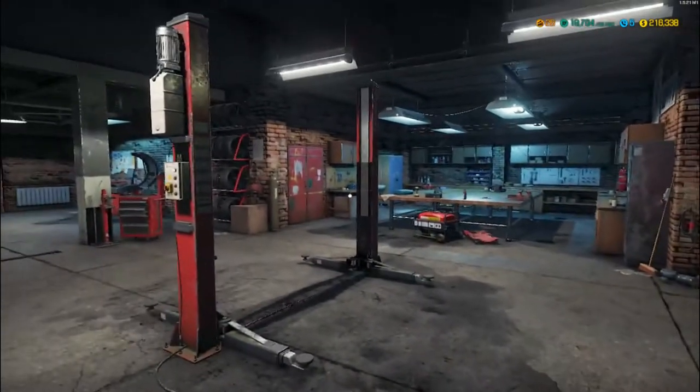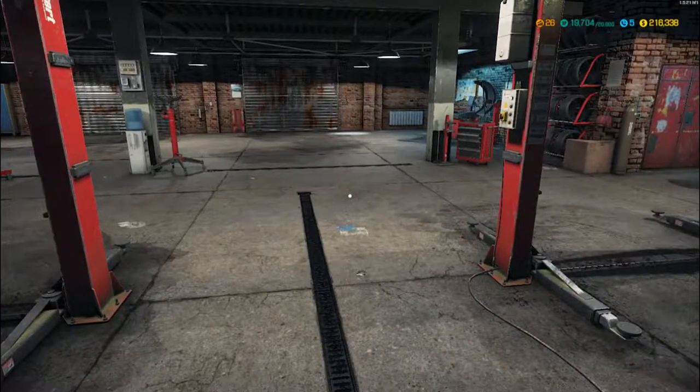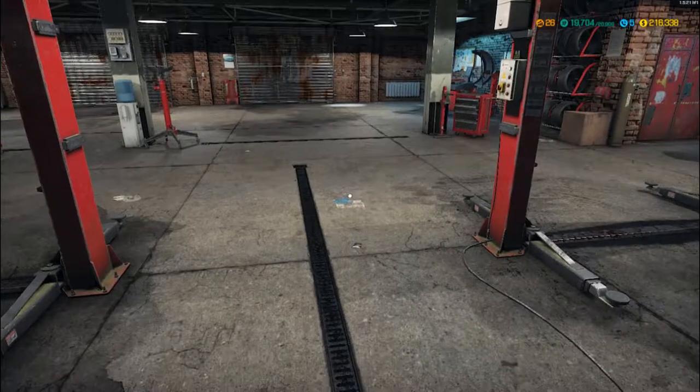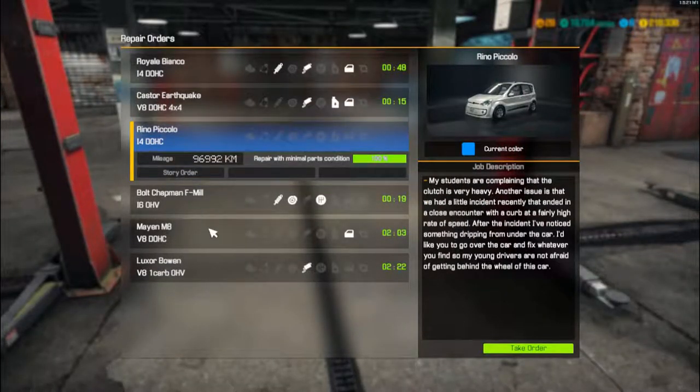So yeah, episode 26, nothing has changed in the garage. Done a couple of other jobs just to progress the game a bit, but yeah we go to orders and we've got the story order just here in blue - it's going to jump up a bit as things disappear, but it's the Reno Piccolo.